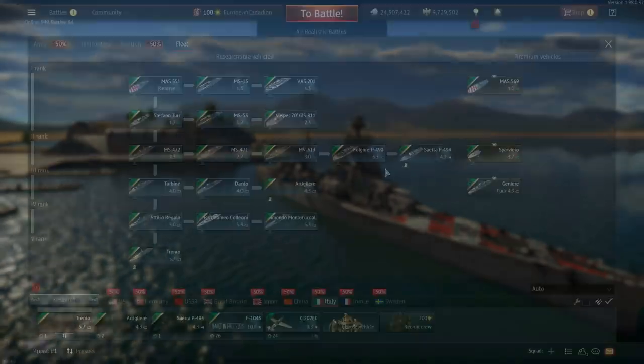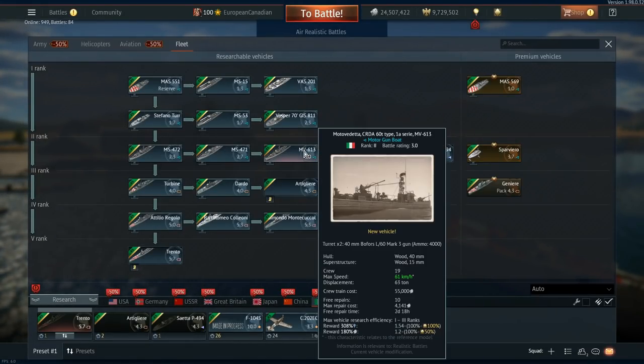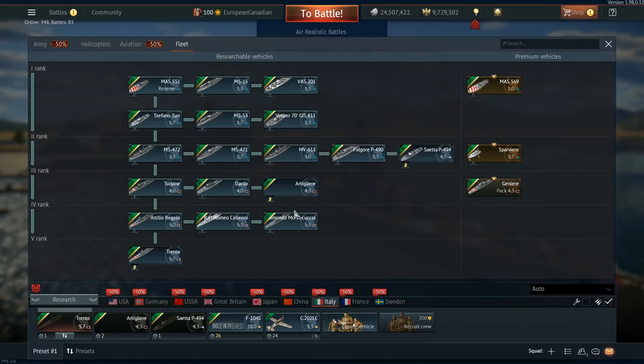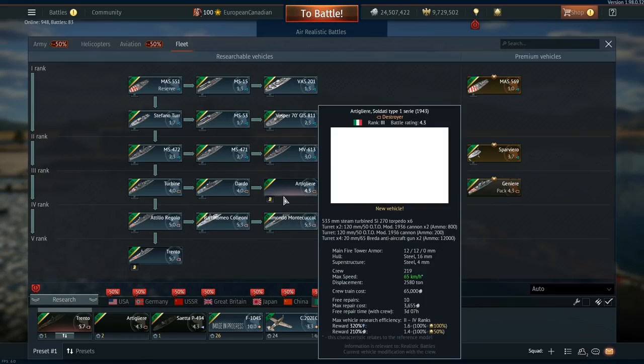That is the Italian tech tree overall. It looks really nice — Rank 1 and 2 looks incredibly promising with the 20mm, 40mm, and torpedoes all over the place. The destroyers look like they could need a little bit of love. As for the cruisers, cruiser land is German land, and I'm wondering if the Italians are going to put a dent in that — my guess is probably not. Anyway, I hope you all have a wonderful day and I'll see you next time.